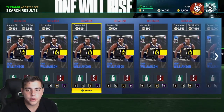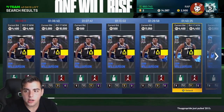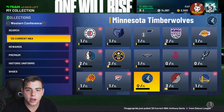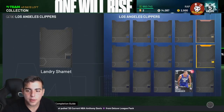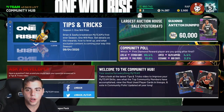Zion at 84 overall is actually a pretty good pickup for the price, same with Brandon Ingram. If you really want to play Hall of Fame Domination, you should probably at least get a sapphire team first — that's my number one recommendation.